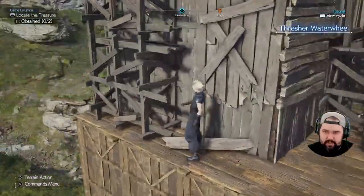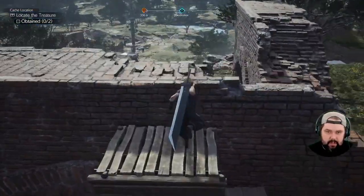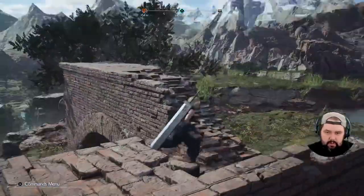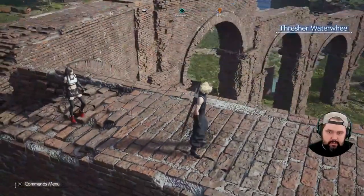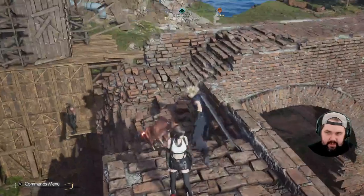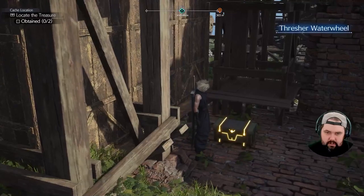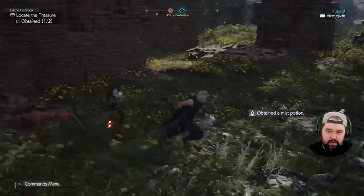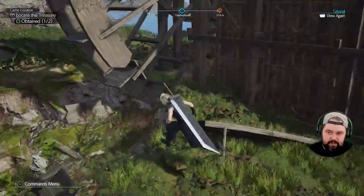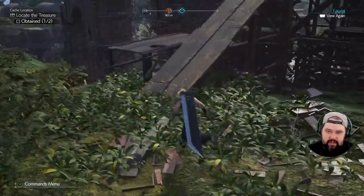Two chests in and I have not yet found one. Oh, here we go — climb up a little bit more. There's one of our chests right there. We got our first chest — it is a Mist Potion. I assume that's going to be a potion that heals everybody, because it's a mist. We'll get to look at that later.